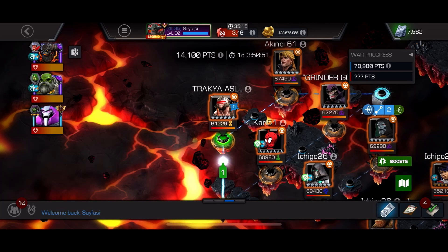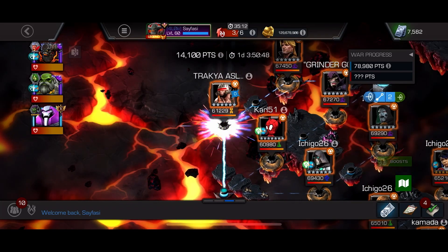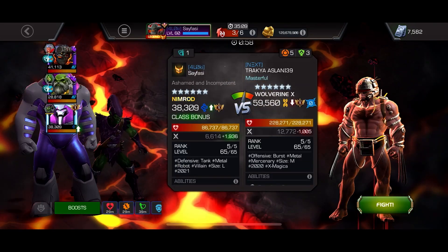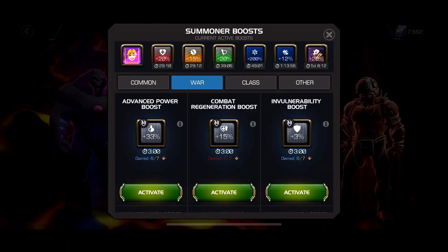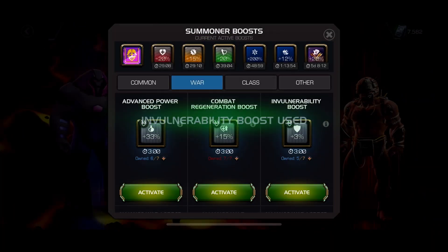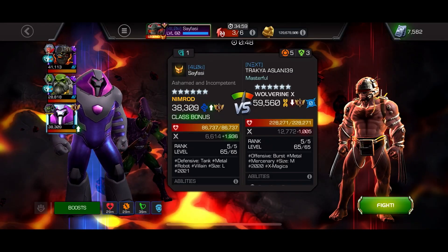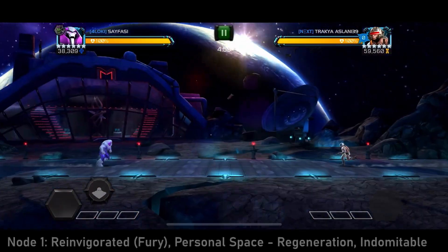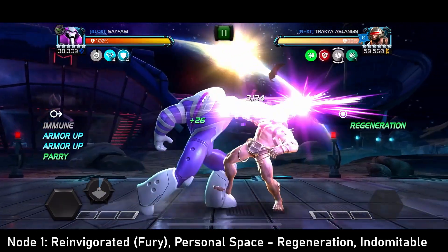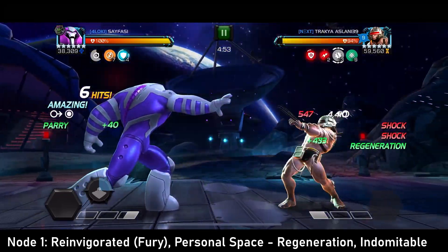First fight up is Weapon X on node number one. I have fought Weapon X a couple different times on a couple different nodes this season, and it's really the same process and same plan throughout, no matter what node he's on. Throwing an Involve boost, boost up, go in, fight. It is inevitable that I'm going to get hit once or twice. I'm going to throw a special two and a second one if I need it. Get a good parry, five hit combo, ending in a light to get into Blitz Protocol.